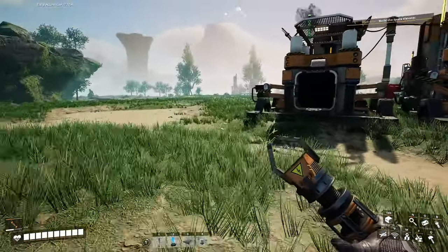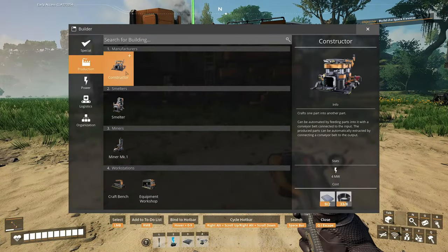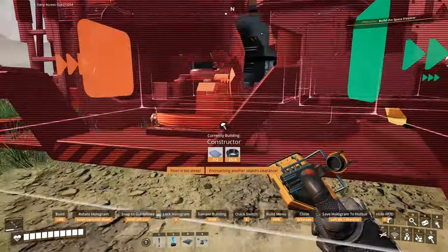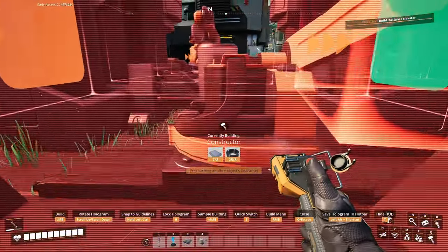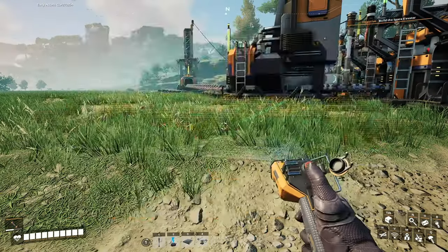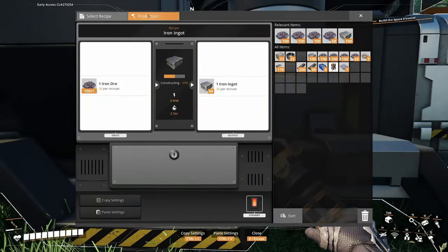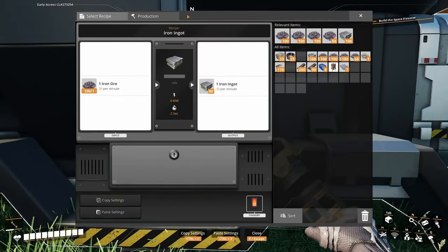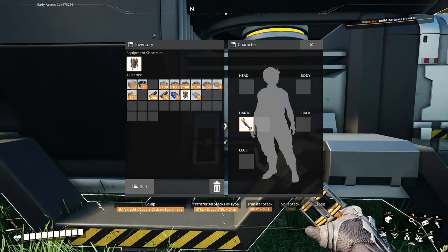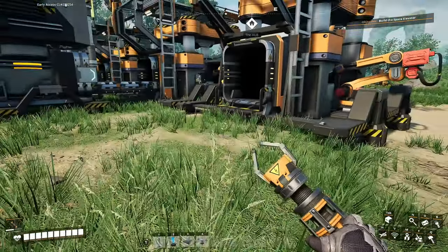We're gonna put another one here — we need a constructor. Can we snap? Are you centered? Tell me you're centered. Yes you are. And then we need — what was it? A smelter? Wait — does the smelter even use limestone? No it doesn't. So what the hell do I do with the limestone? Oh it does — it just goes straight into that. Okay, can we make it? Yeah, it's going. That is not straight at all — that is so bad.